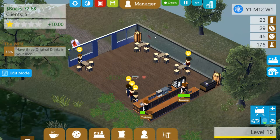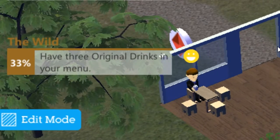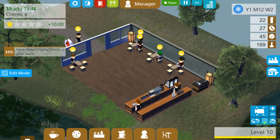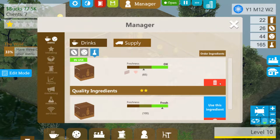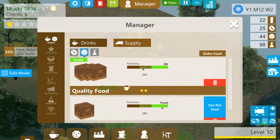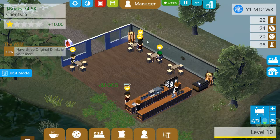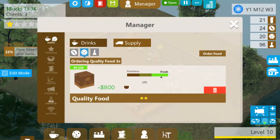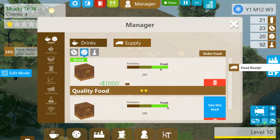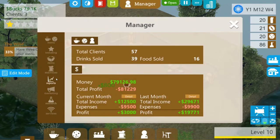Got more people. What do we got here? We got authority, three percent original drinks in your menu. So let's go for that, but first, before I start messing with any of that, let's make sure we actually have proper supply here. Let's trash that, order food, more food. So let's check out our menu. How do I check out the menu? I always forget where the damn menu is. Oh no. Well, this is embarrassing.